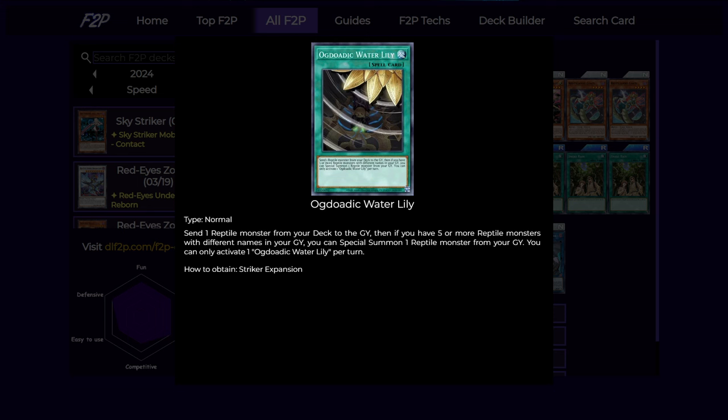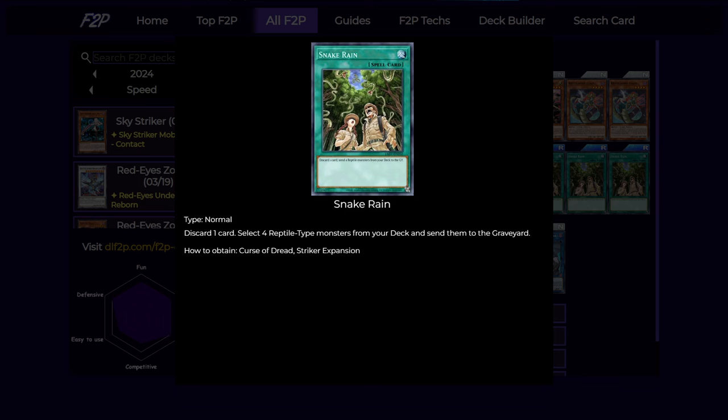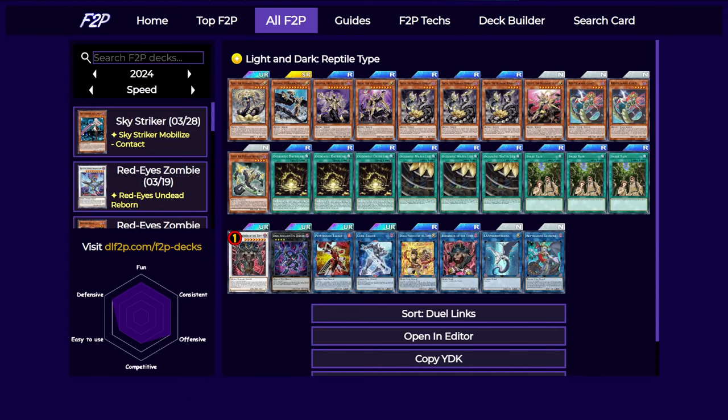Next we have Ogdoatic Waterlily — this is like a bad Snake Rain, kind of. It only mills one reptile, but if you have five or more different reptile monsters in your graveyard, you can special summon any one of them for free, including the boss monsters, so you can just re-summon one of them for absolutely free, which is pretty nice. This combined with Snake Rain allows you to play through some disruptions by activating Snake Rain and then Waterlily to immediately make the level 10 before committing to anything else, so you can force out interruptions. And Snake Rain is really simple — it lets you discard a card and then send four reptiles from your deck to the graveyard. This is really good in this deck, and basically if you draw this card you have lots of combos you can do.